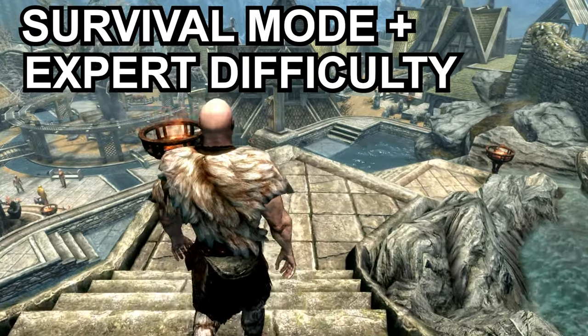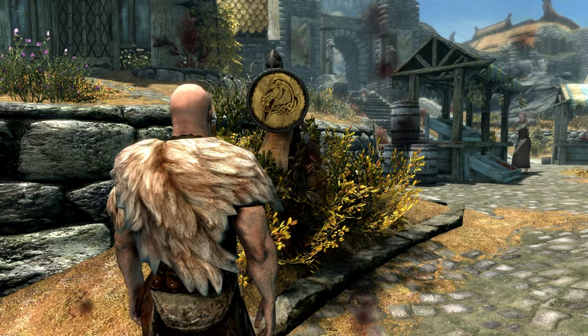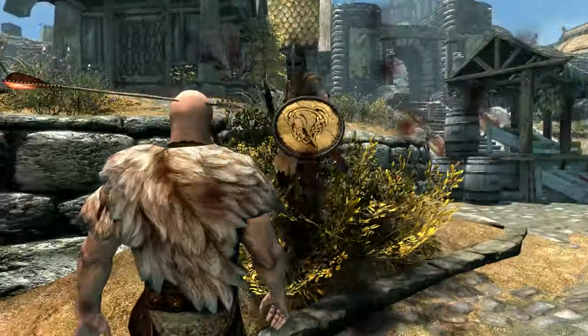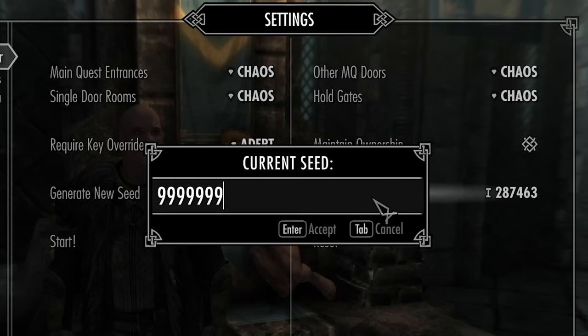Survival mode and expert difficulty — no fast travel and I need food and sleep to survive. Each run is permadeath, so if I die, the save gets deleted and I have to start again using a new set of randomised doors. There's nearly a million variations of random doors to choose from, so you could spend hours in a universe with no way to complete this challenge.